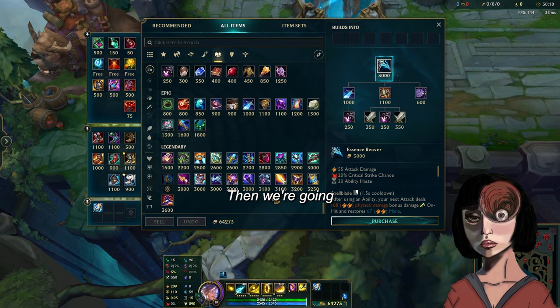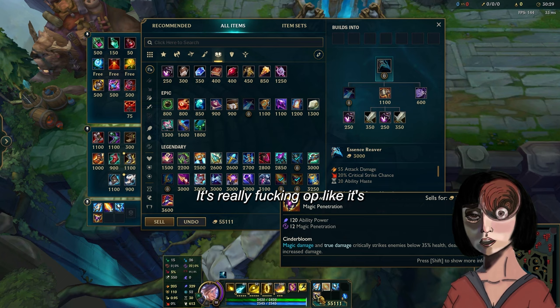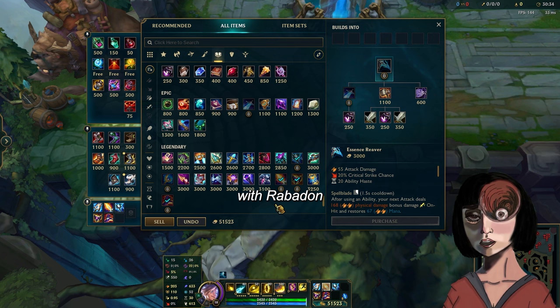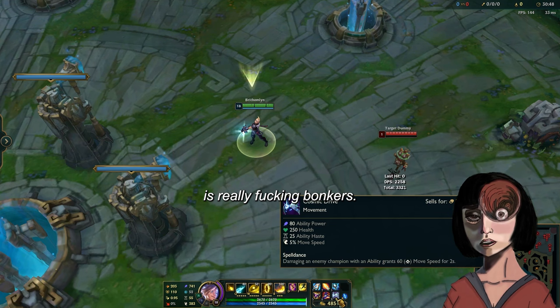Then we're gonna buy Lich Bane — we need some Sheen in order for our Q to be good. Then we go with Storm Surge, which is probably the most broken item in the game for one-shotting someone. Then we're grabbing Shadowflame, which is really OP — probably the best item in the game. And then we're gonna finish with Rabadon and Cosmic Drive. No shoes — you don't want shoes on Mage Ezreal on full build. Why? Because Cosmic Drive is really OP.